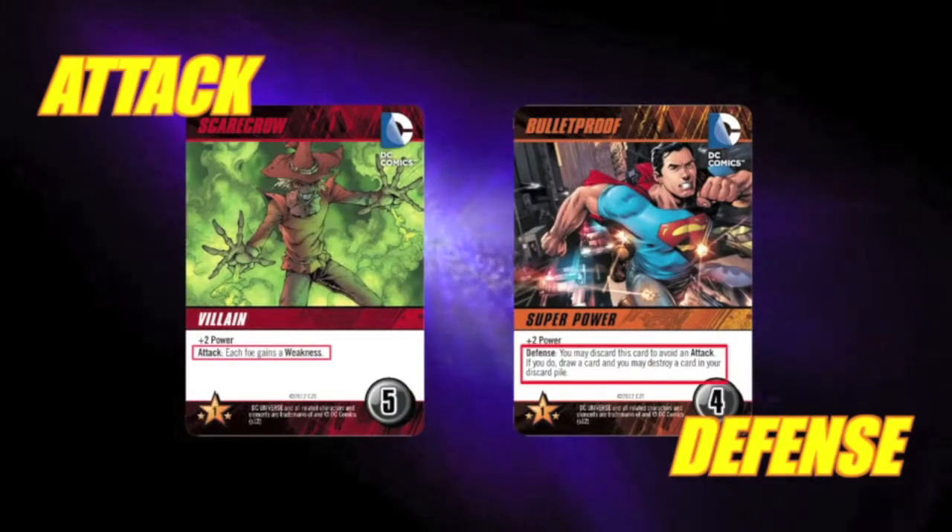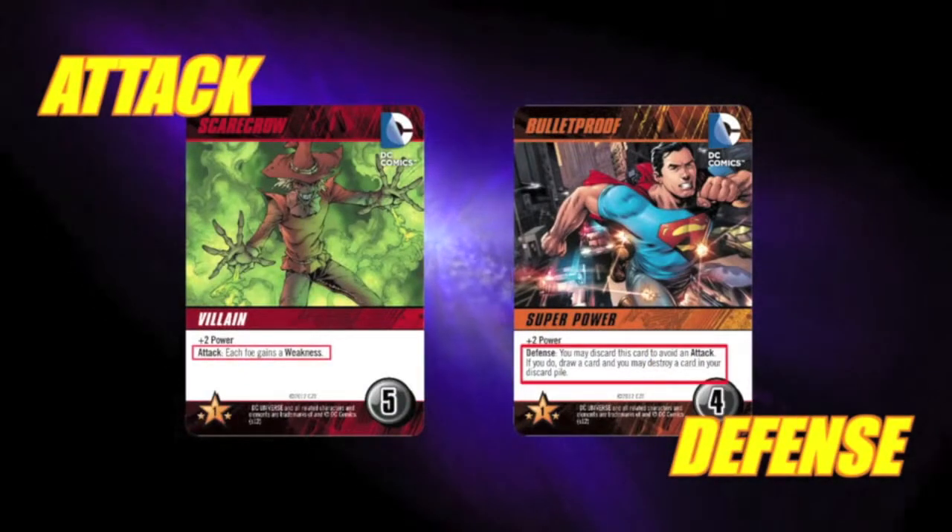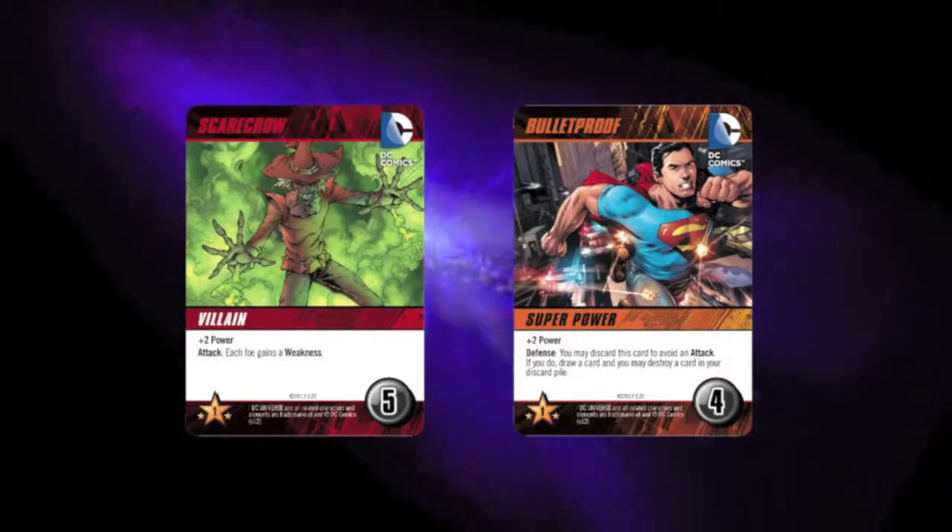Cards may say attack or defense on them. When an attack card is played, the opposing player may choose to play a defense card to avoid that attack.